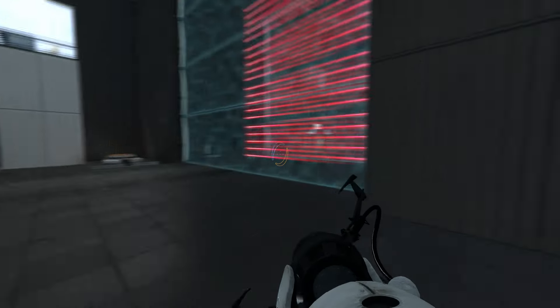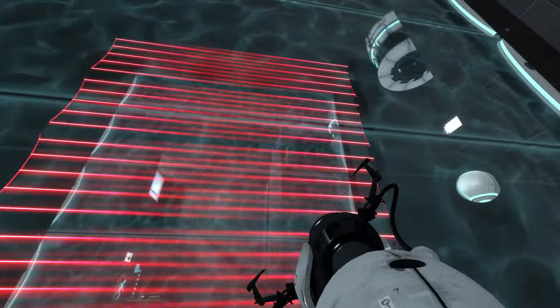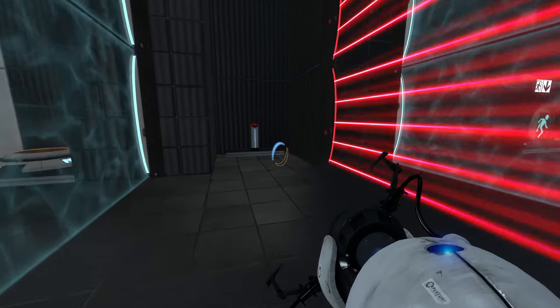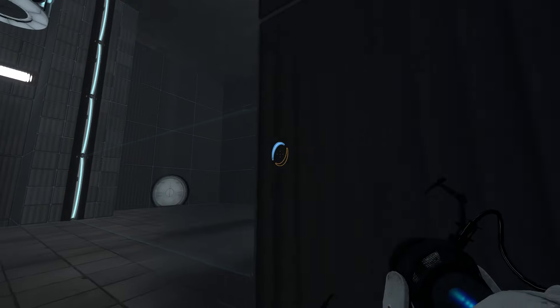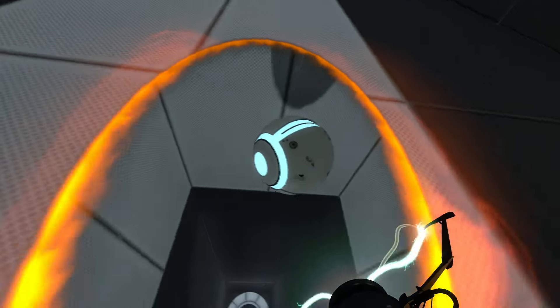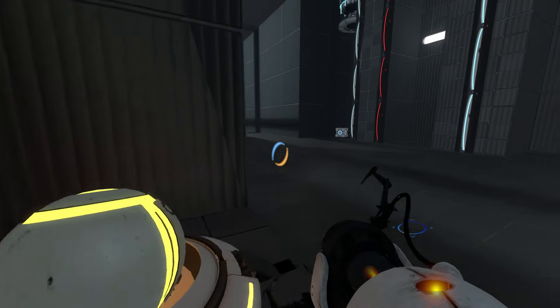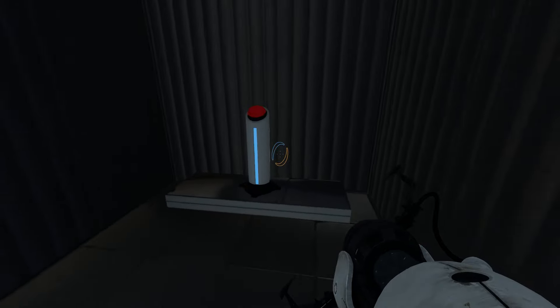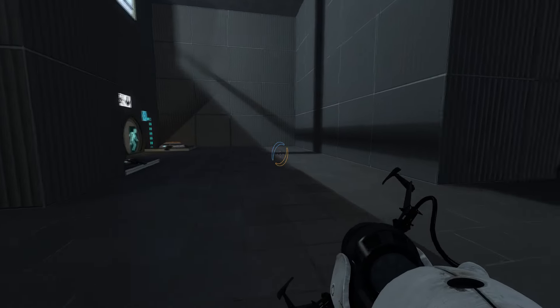Let's see what you got here for the first test. So we get our ball immediately. This is probably going to shut that off, I'm guessing. Get our ball out this way. Come here. Put it in there — it opens that up. And we take... oh god, it scared me. And then we take this and just put it through there.